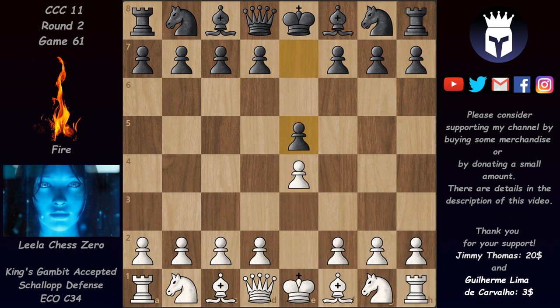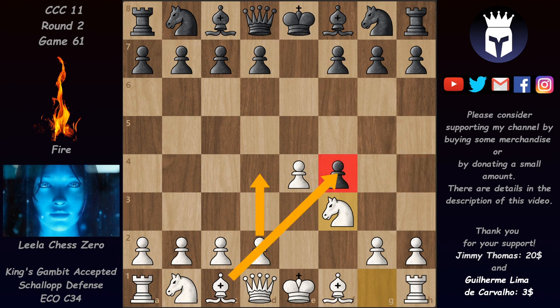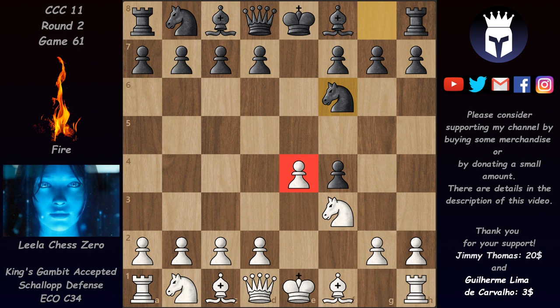We have e4, e5 and now f4 — the King's Gambit, accepted. And now we have Nf3 guarding the h4 square, not allowing the queen to bother the white king. White would like to play d4 and then pick up this pawn with the bishop. Black usually defends that pawn with g5 — that's the main move. But in this one we have Nf6, the Schallop Defense, where black counterattacks this pawn.